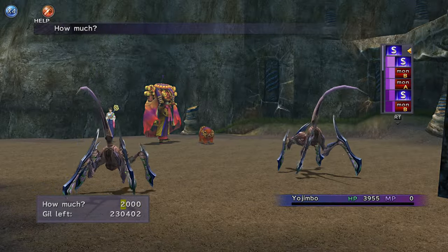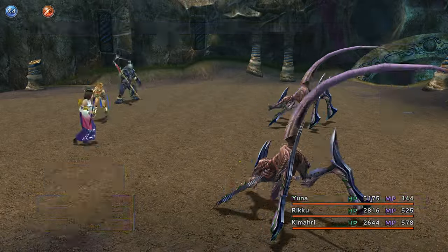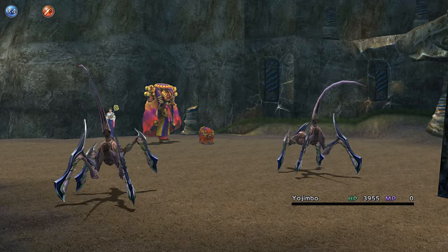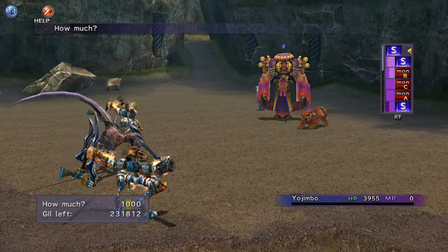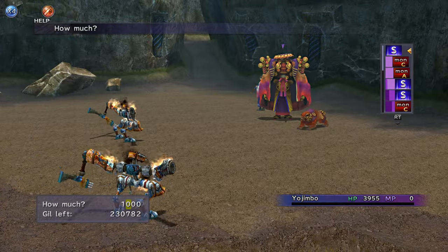Optional strategy: up Yojimbo's Affinity in the area before the cave. Pay $2,050 each turn. The area is good for farming Gil and Mega Potions. SOS Overdrive weapons are dropped, so sell them.